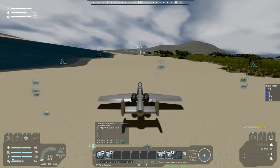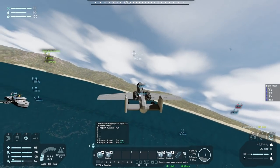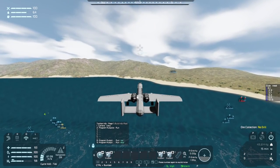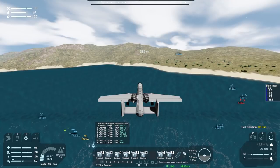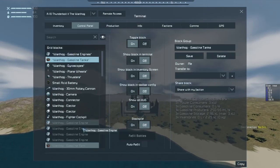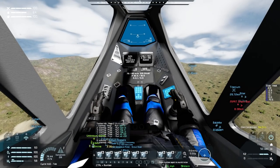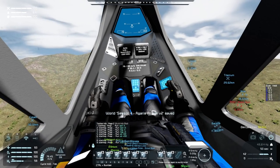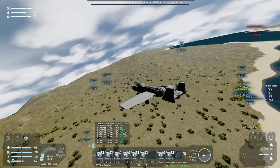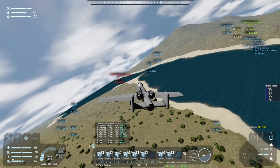Three, two, one — full thrust! Oh Jesus, this thing gets off the ground fast. Our gyros kicked in, let's go. Checking our speed at a decent cruise: about 80 meters a second. Let's gain a little more altitude. Our gasoline tanks show three hours of flight time — very nice. We can see our flight script giving us the details of what we're trying to achieve. We'll turn in towards the enemy location and do a little reconnaissance with the spectator camera.